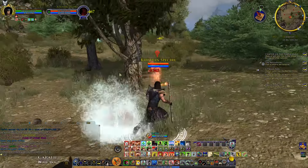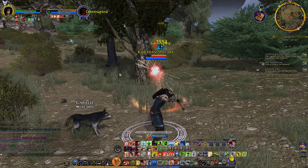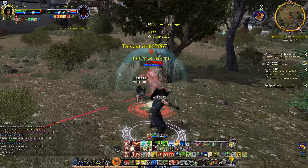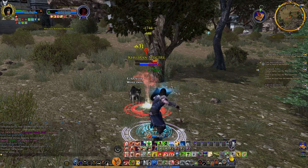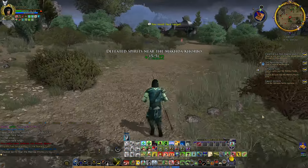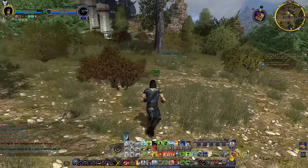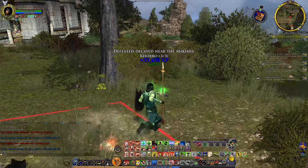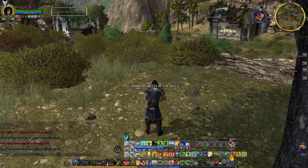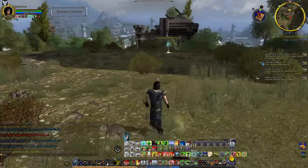This is the last spirit I need to defeat. Decade arm — that was fast. Just need three more whites. I can do it. I have the Lumaniklas necklace. We're really close.